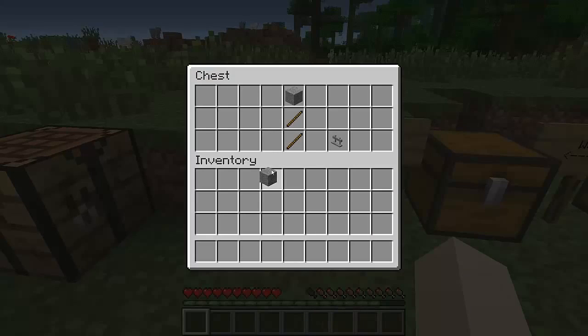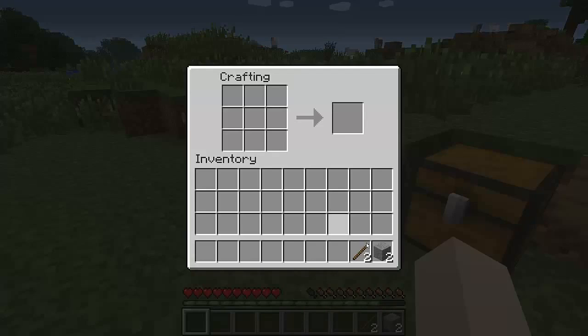Alright, so this is how you craft them. You need stone in the bottom left and then the top middle, and then sticks in the middle and bottom middle. That will give you one stone rack. So it goes stone, stone, stick, stick — and there's one stone rack.